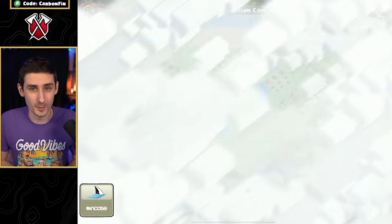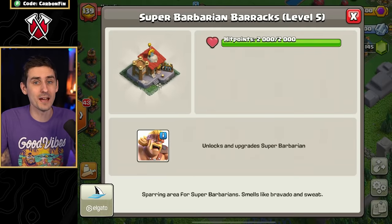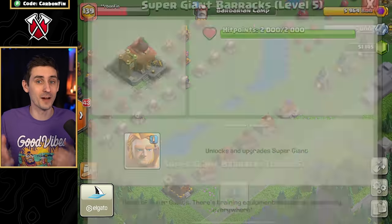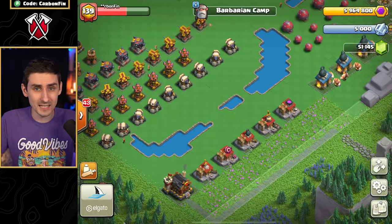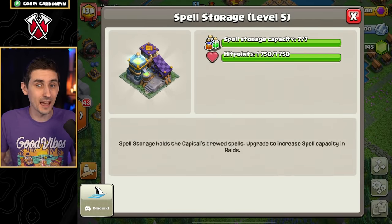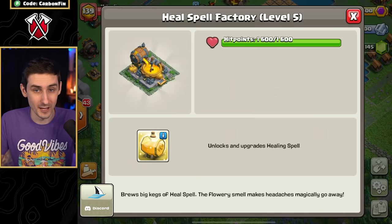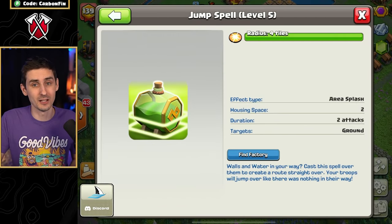Now we're looking at the max Barbarian Camp District. The troops available are: the super barbarian, sneaky archer, super giant, battle ram, and minions. Each barracks is Level 5, meaning those troops are also max Level 5. For the Wizard Valley District, we have the spell storage — which at max has a seven-spell capacity — the super wizard barracks, heal spell factory, and jump spell factory. The jump spell takes up two housing space and the healing spell takes up three.